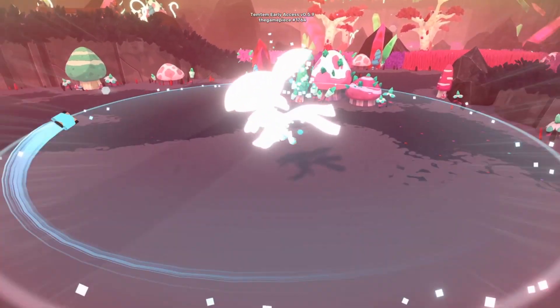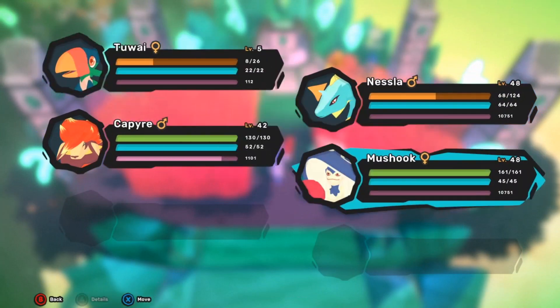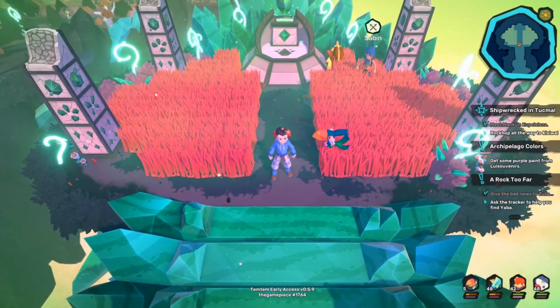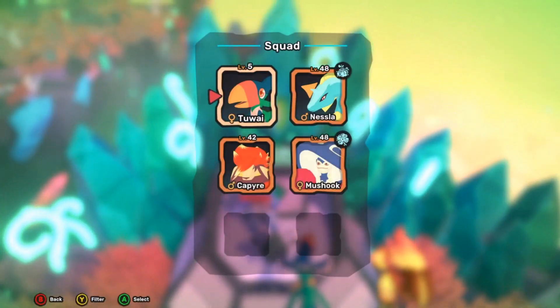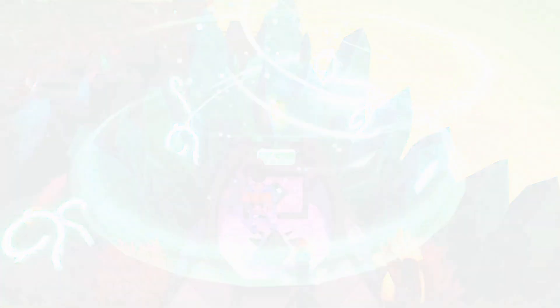How do you evolve your 2Y, you might ask? Well, the big crystal shrine in the background here — if you walk right up to that, you are able to select any 2Y in your party and you can evolve it into Turbine, which is a wind- and crystal-type Temtem. And you can do this as many times as you like; if you have multiple 2Y that you want to evolve, you have no problem going back here with multiple of them and evolving as many as you want.